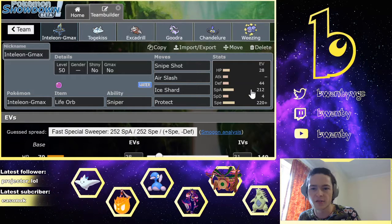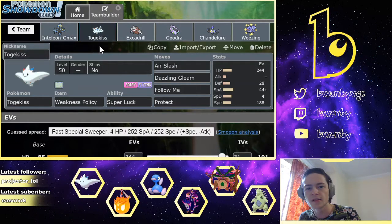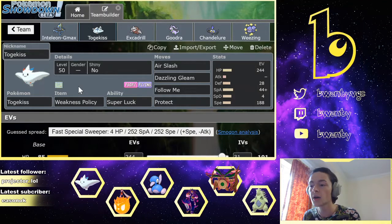The rest is dumped in Special Attack — that's enough to OHKO Dynamax Durant unless he has Special Defense investment. Then Togekiss, I built as a bulky Weakness Policy set with Durant in mind. It's specced to take less than full damage from an Iron Head if Durant doesn't have Hustle, which sounds odd, but I'll get onto that later.